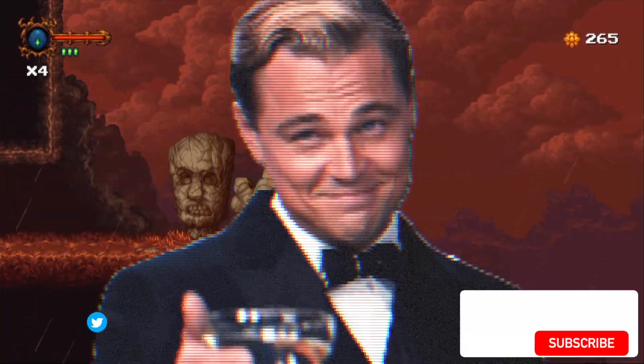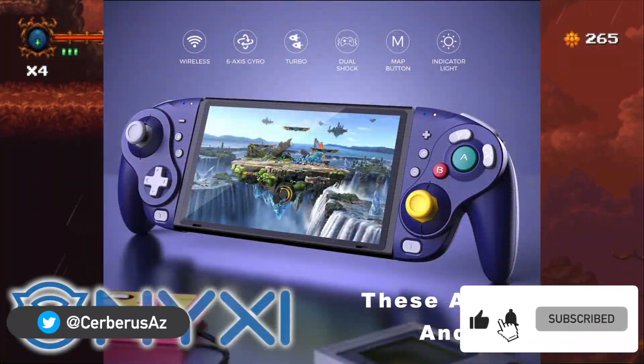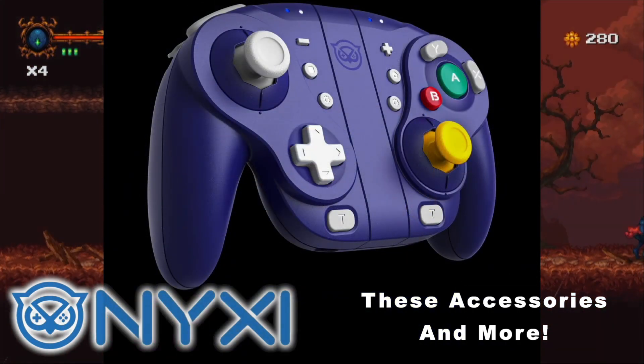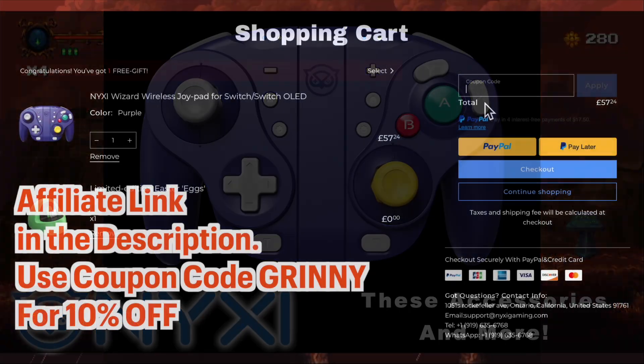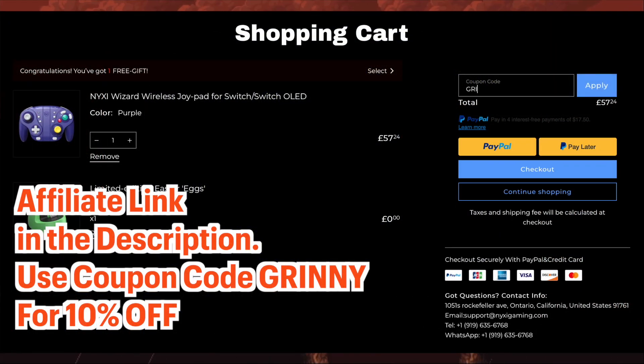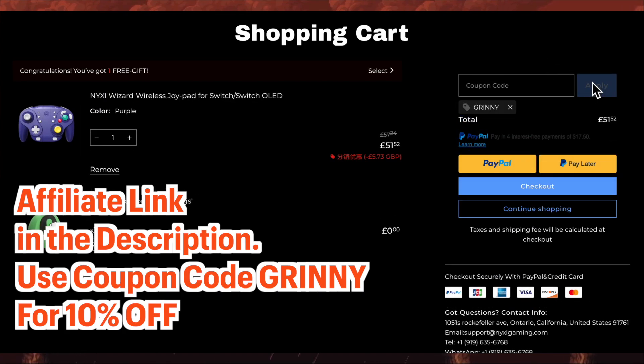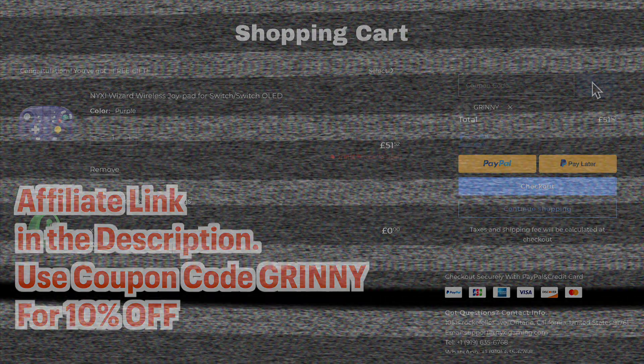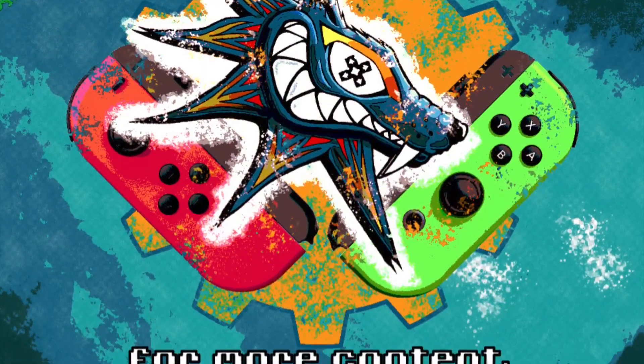Thanks for watching. If you like what you've seen, please like, subscribe, and all that jazz. Also, if you're looking for the Nixie Wizard — the cool-looking GameCube controller for the Nintendo Switch — please consider using our affiliate link down below and enter the coupon code 'greenie' for 10% off your order. Shipping is free if an order is over $49, so don't wait. Hopefully I'll see you in the next one — peace.